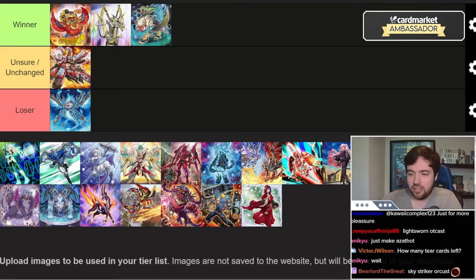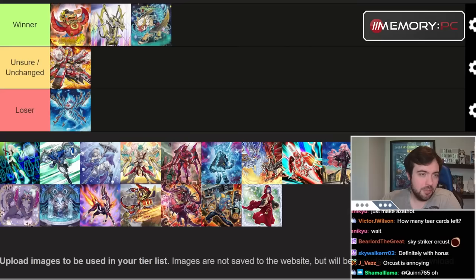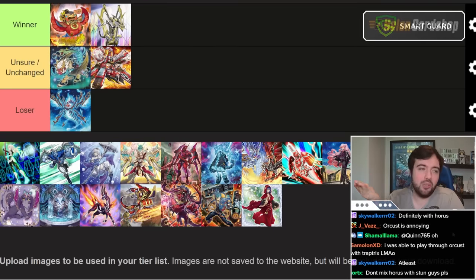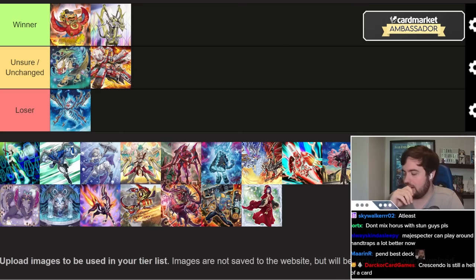The pure Orcist end board was good in 2019, not very good in 2024. Magispector is obviously a huge winner of this ban list because it got Kirin back. That said, I don't think that makes it good honestly. It might be unchanged — Magispector was already let's call it a playable rogue deck, maybe lower tier 3. The deck was viable, you could play it at locals and do well, and I think it remains that.